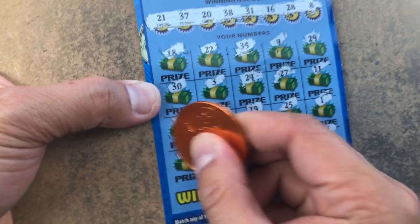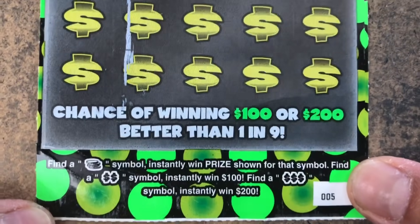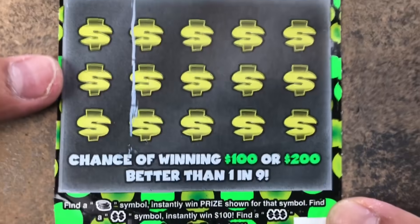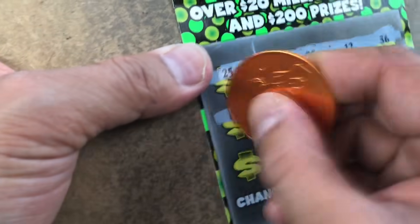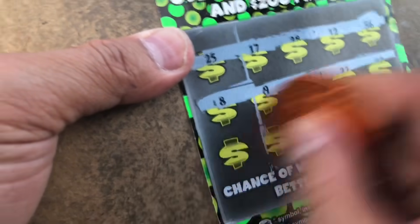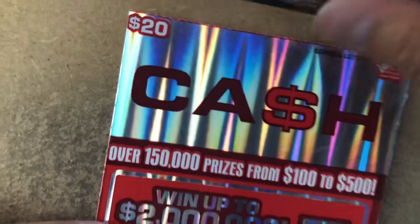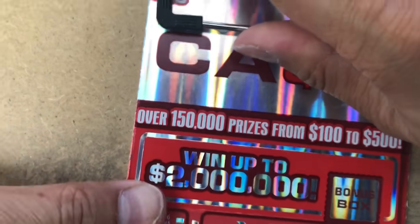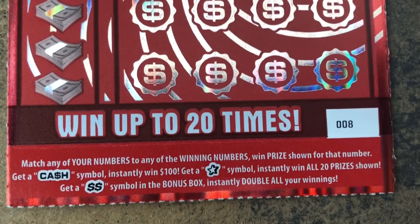Nope, 30, 15 and 32 — nothing my friend. $100 or $200, so we're looking for the coin, double money sign, or triple money sign. Numbers mean nothing. Looking for the symbol only — nope, nope, nothing my friend. I've won a lot — one $100 on the ticket but never anything more than $100. We're looking for the cash star or double money sign.